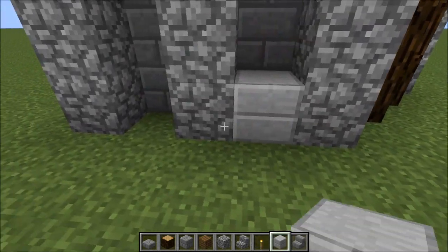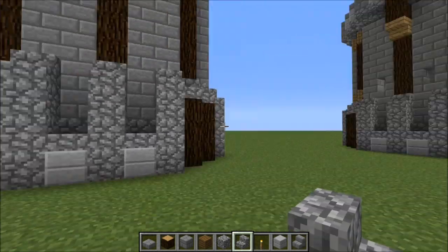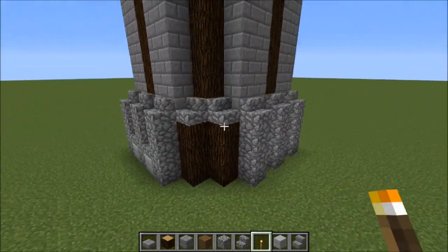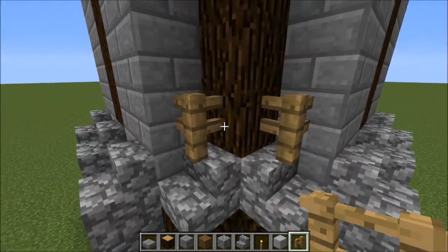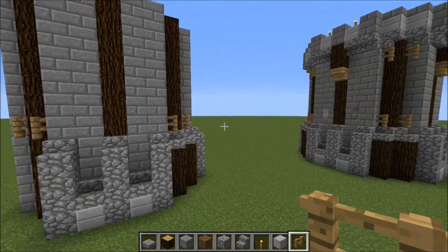For the front it's just a double slab of stone, with a cobblestone stair on top of that. Pretty much done with the edging. The only thing missing is two fence blocks around here. We'll do the top in a bit.